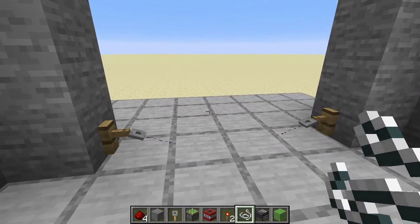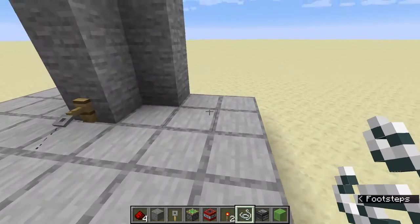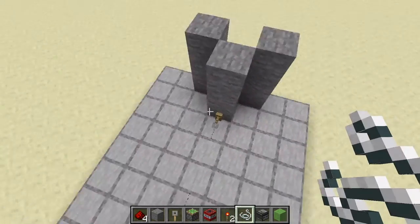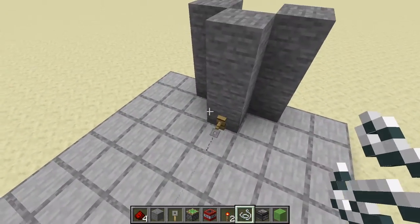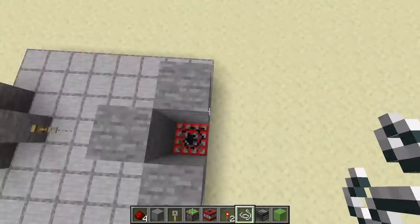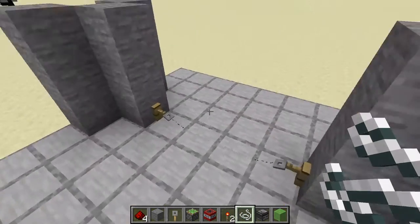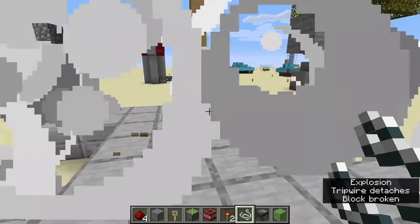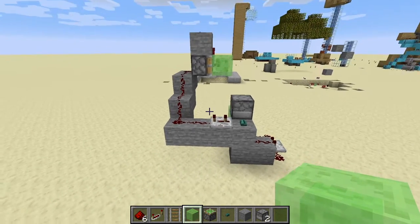Here we have the basic redstone trap. I have a friend who likes playing with traps, so how this works is very simple. All you need is some TNT, as much as you want, some string, and some tripwire hooks — they're relatively easy to craft. You need the TNT placed at least one block away from the actual tripwire hook, so that when your enemy steps through it, bam — that's how it works.